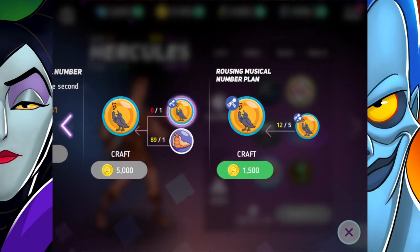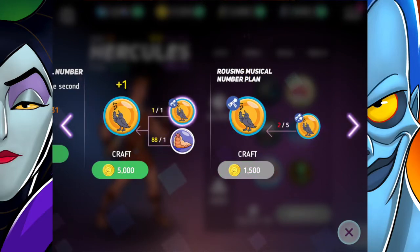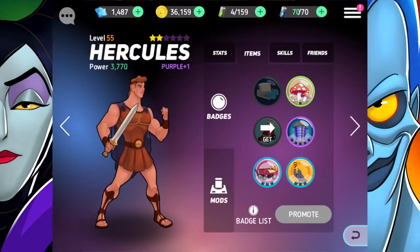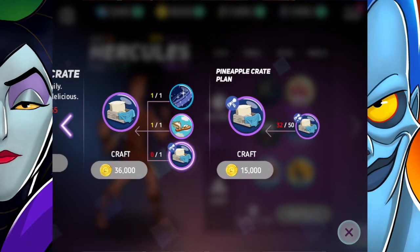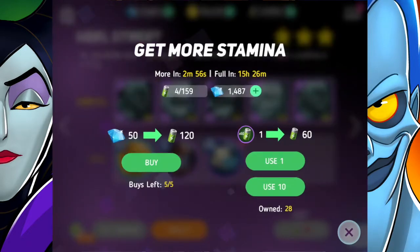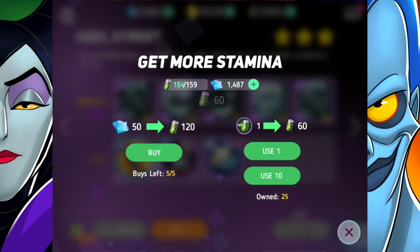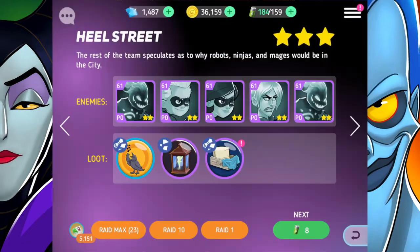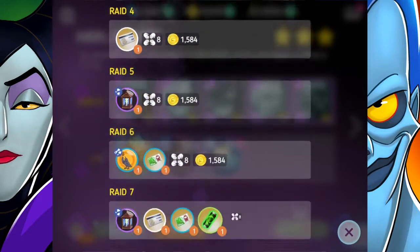We'll equip what we can here — I know I'm not going to be able to do everything, but we can do a few things. This one here, the Pineapple Crate Plan — I wonder how difficult this is going to be. Oh, I have a whole bunch of these! I thought I only owned 10, but it says use 10. Sweet, I was like 'oh I shouldn't use these,' but this is good.